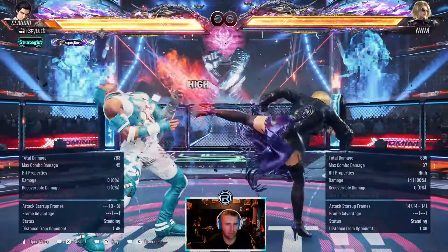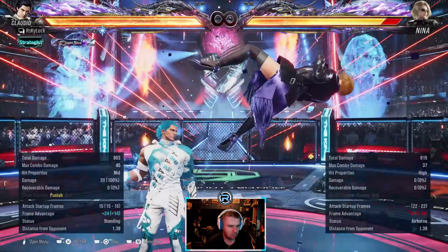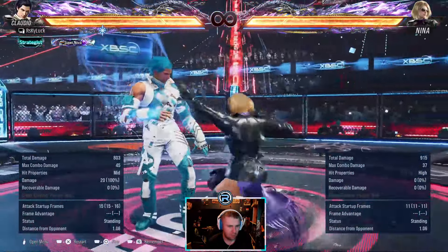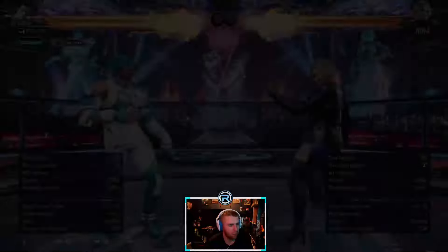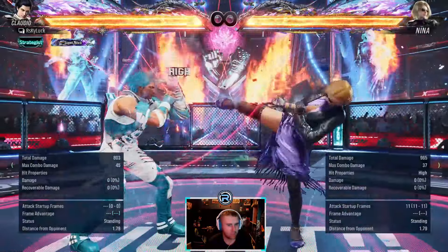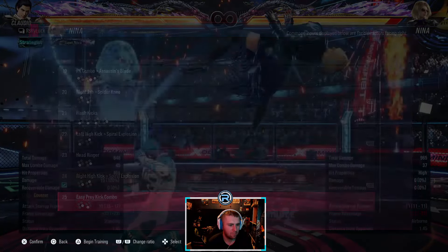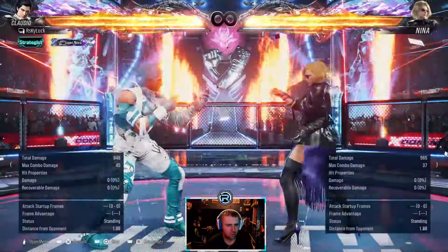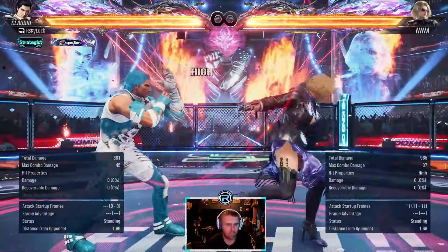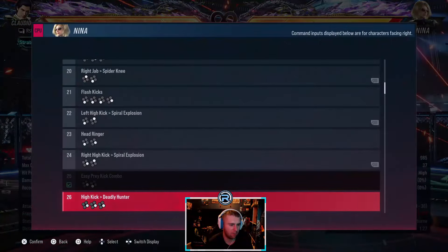This is a 14-frame move, natural, second hit is a high - same thing again. Back one is right there. You can step with her. You can step that to the right, not left. In neutral I normally go right against Nina.